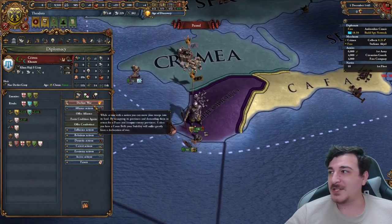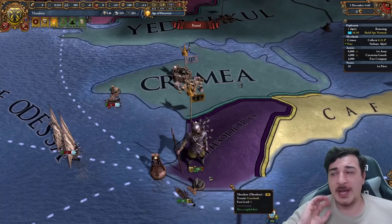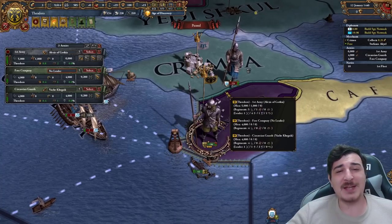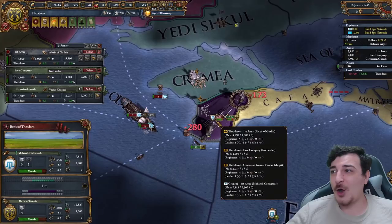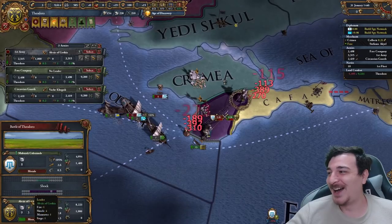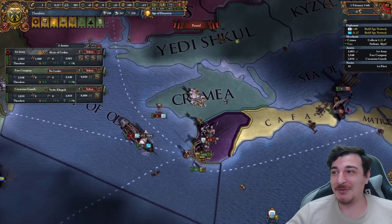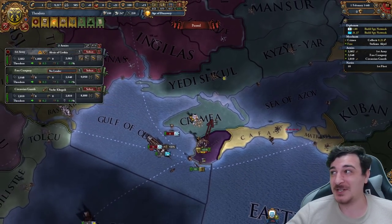We got a little bit of morale — still not too much — and that means the Crimeans are going to attack us and try to stack wipe us. As expected they attack us here. Hopefully we get some good rolls. We got a zero — are you kidding me? But we got a nine afterwards, so we actually did win this. That was really, really close. Not going to lie, that was seriously close.